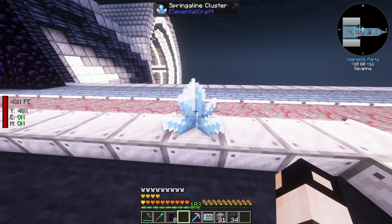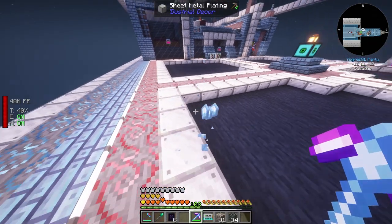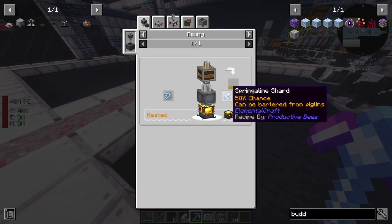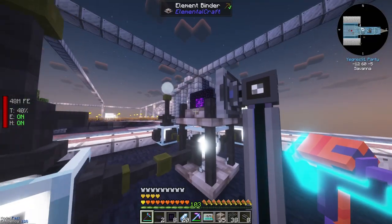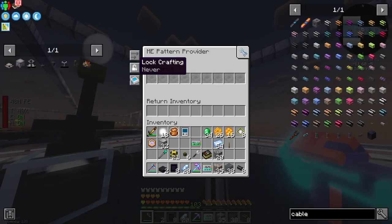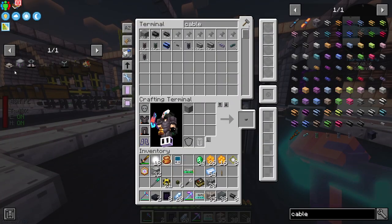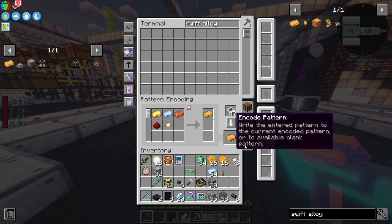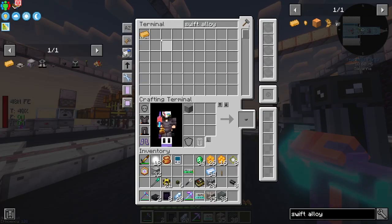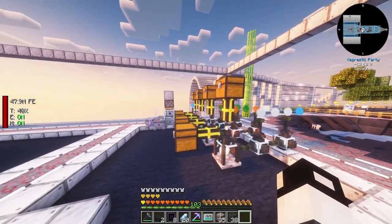We've got a sprinkling cluster from a quest reward with Fortune 4, giving 20 shards. I drag the cable and place a pattern provider into the element binder. Let's change it to blocking mode so it does one at a time. We also need swift alloy ingots.